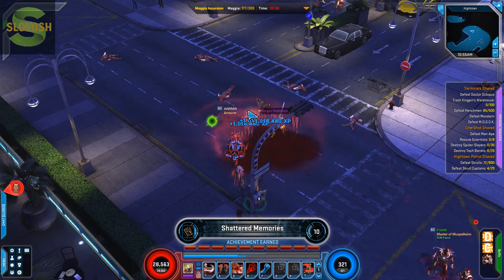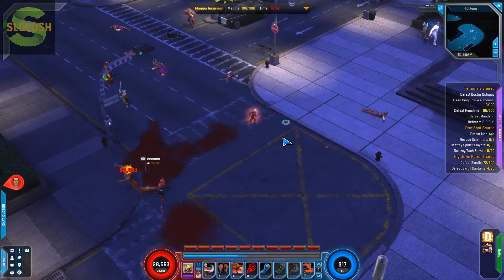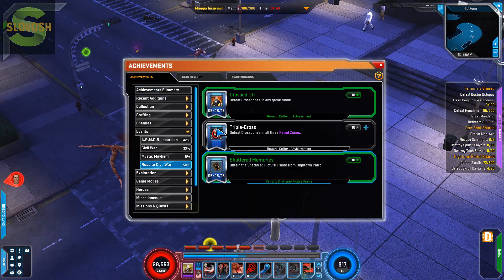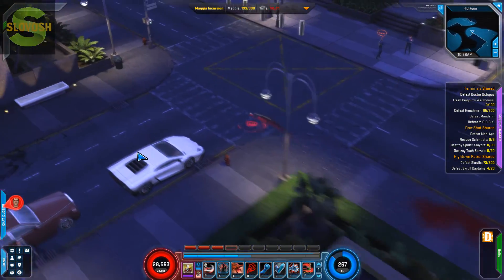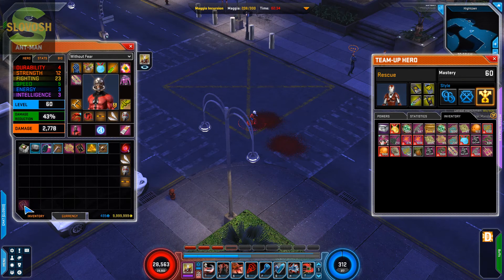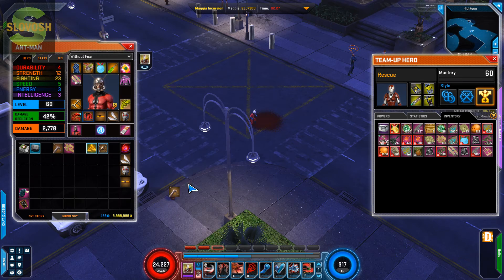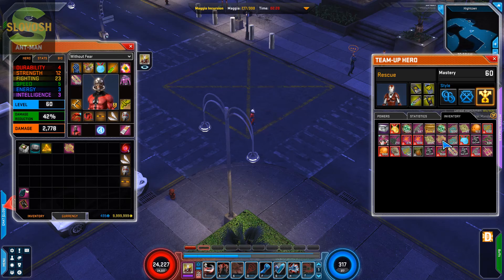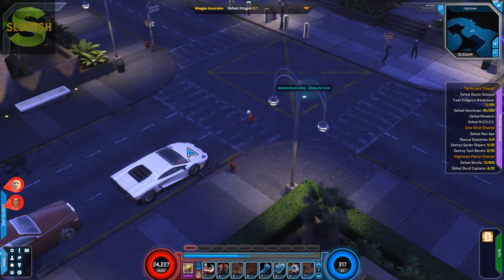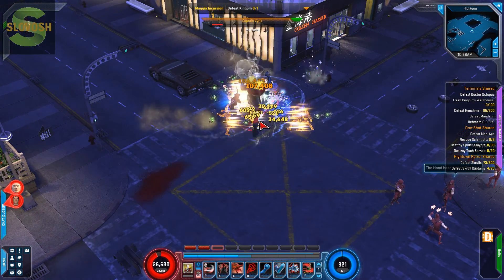Shattered Memories — what the heck was that? If you don't know how to view what just popped up, hit the V button and then you can check out your recent achievements. It says: Obtain the Shattered Picture Frame from Hightown Patrol. So I'm obviously doing some kind of secret quest. I got this little baggie — looks like they're still coming out with stuff. I'm not going to get rid of anything that has to do with the Civil War stuff until they get the event completed.